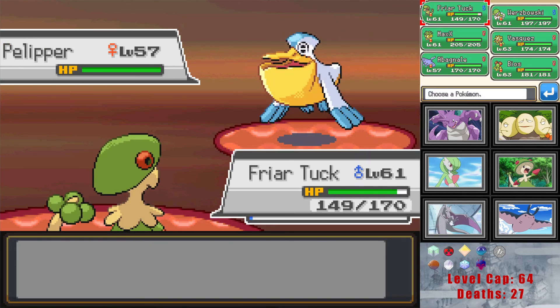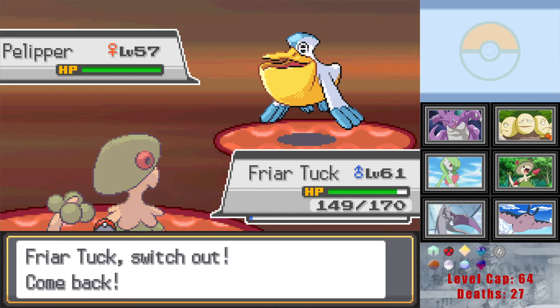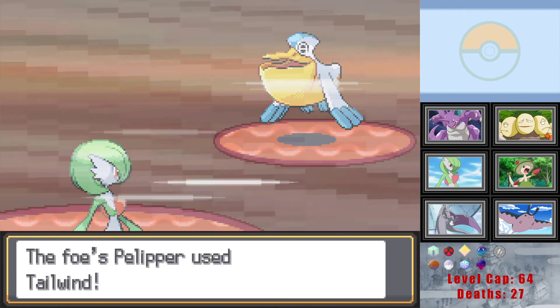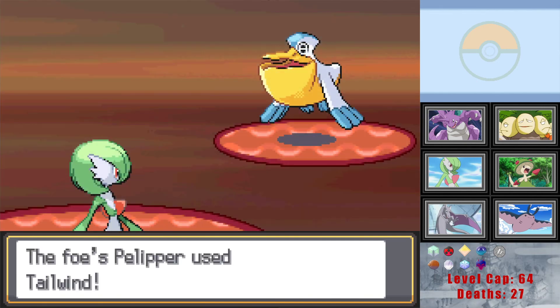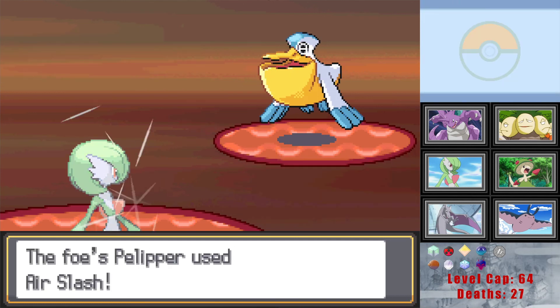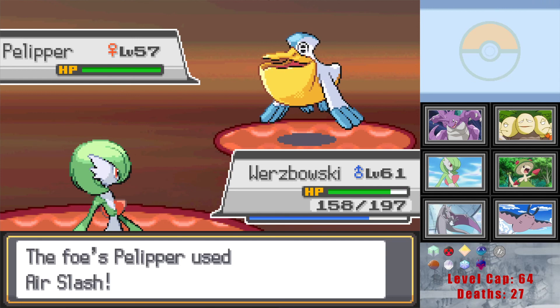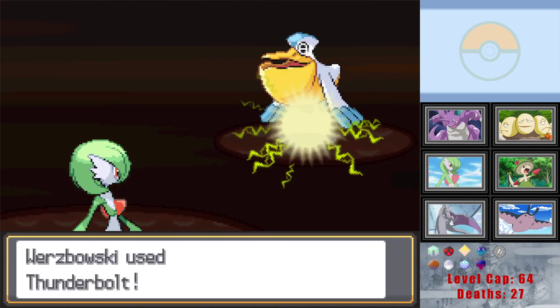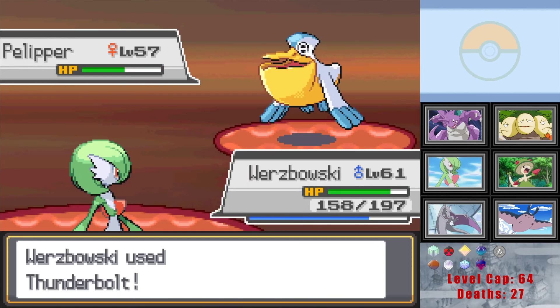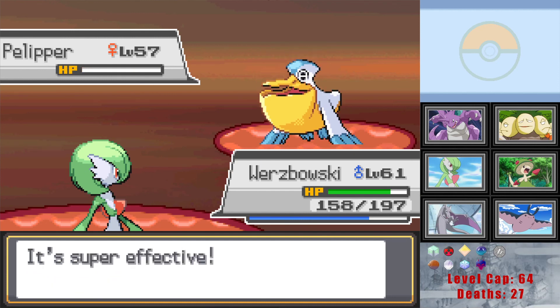It's just the front half of a shark for some reason. Go Wurzbowski and just go for T-Bolt — it's probably going for a flying move right now. It goes for Tailwind — that's fine. I don't think it has anything that can kill us in one shot even with a crit, and Thunderbolt will take it out. Air Slash flinch could be pretty bad, but it's not that bad actually. We were pretty safe bringing Wurzbowski in. Yeah, we definitely want Wurzbowski for Misty.